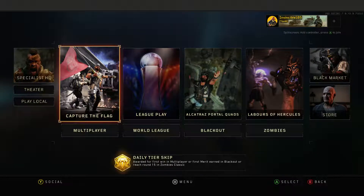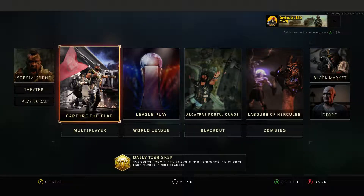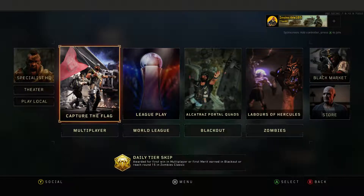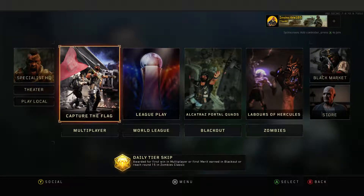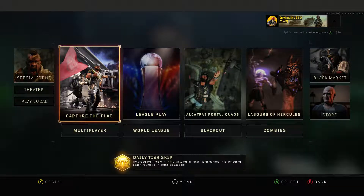Score streak improvements and fixes for the Drone Squad, Hellstorm, Dart, and Gunship - I'm especially excited for the Hellstorm. Those of you who played the Black Ops 3 beta back in August 2015 know the Hellstorm was incredible - it was too good actually. It got really nerfed in the final Black Ops 3, and in Black Ops 4 it's alright but not as great as that beta version. Let's see how they changed it.